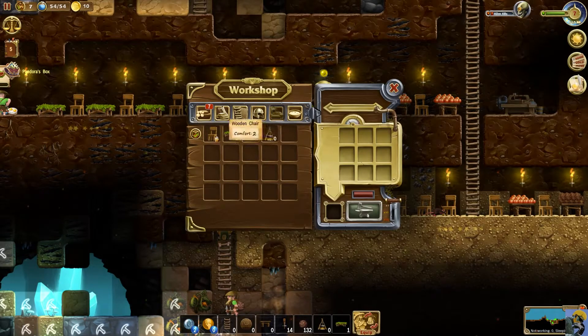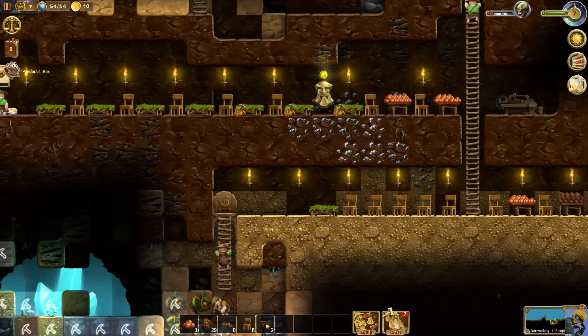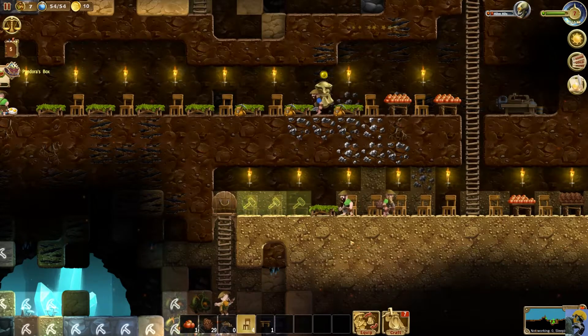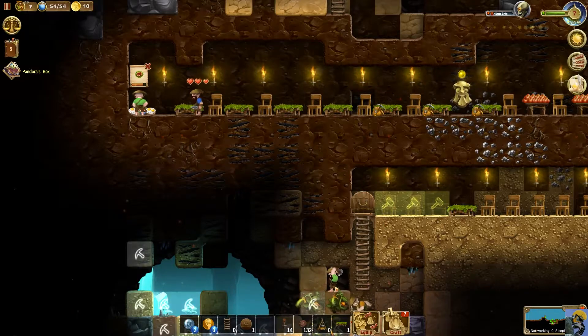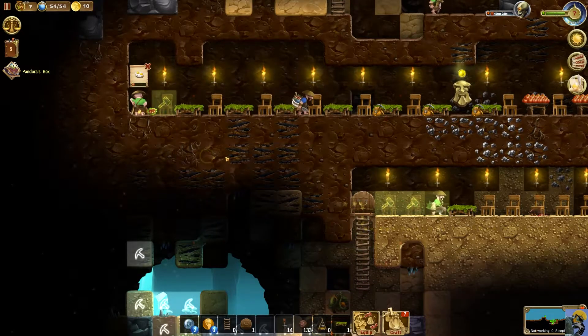Let's craft some more furniture. I'm going to make some more chairs and put them down here, and another table should be good. I'm building a table here and chairs here — I'm just trying to do this to build up the comfort level, so that mice do not spawn in my base and people are happy.